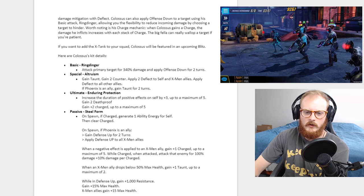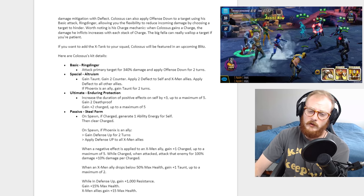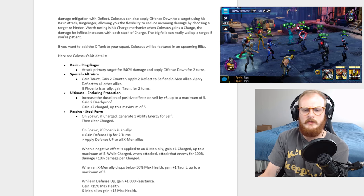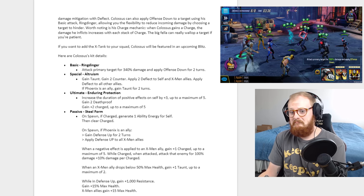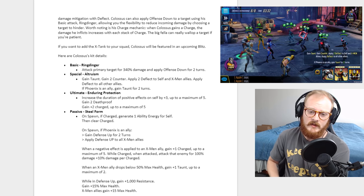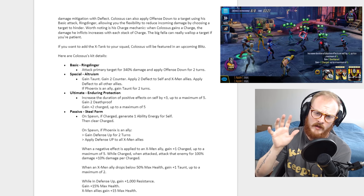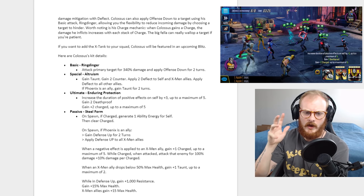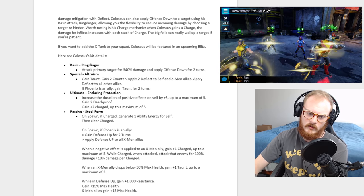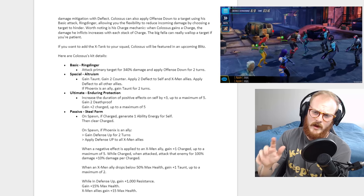When an X-Men ally drops below 50% health, he gains taunt — or extends it up to one. We'll have to see in testing whether that means he taunts when they fall below 50 or just extends existing taunt. While in defense up, he gains 1000% resistance, 15% max health, and X-Men allies also gain 15% max health — extra health is always better.